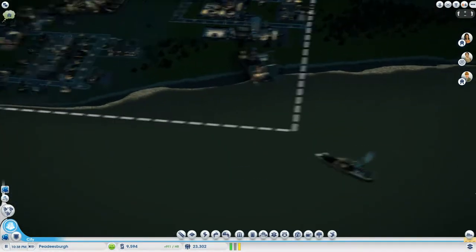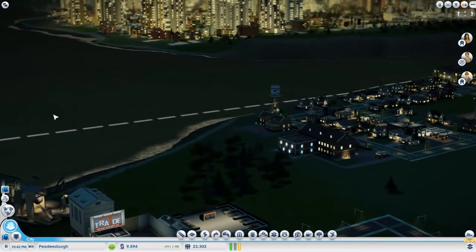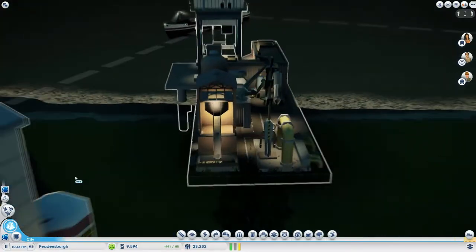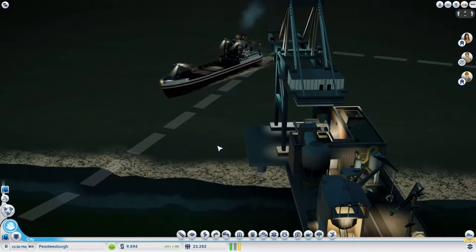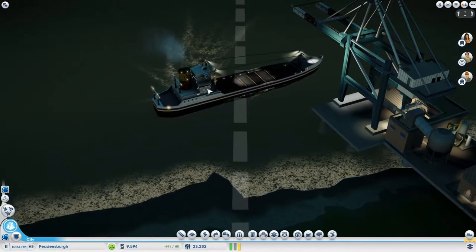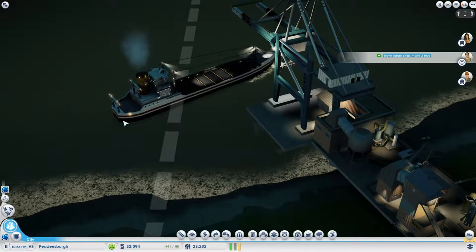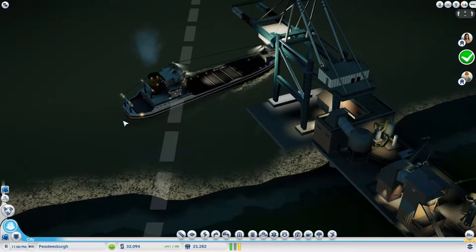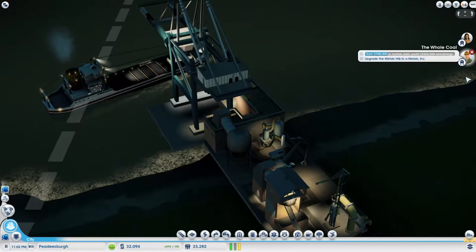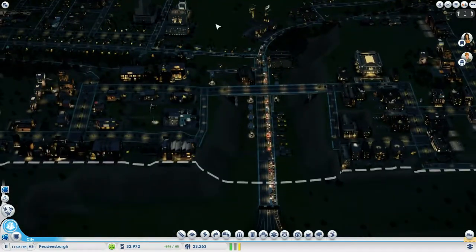Oh look — we got a cargo ship! Let's zoom in and look at it from a better angle. Oh, that's exciting to me. Looks like it's going to crash — fail boat. Here comes the cargo. The cargo ship makes two trips. We did it! Wow, that's so exciting, I don't know why — it just is.